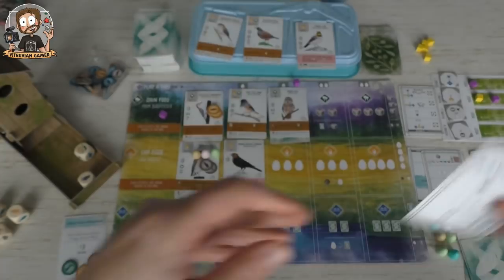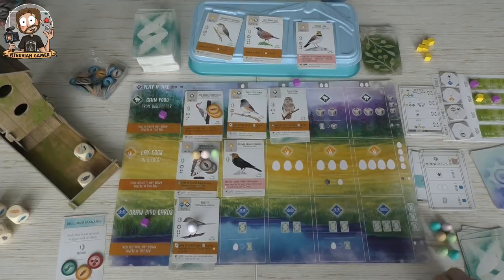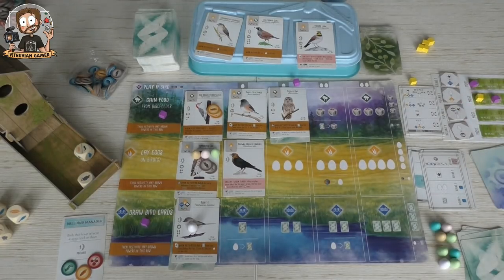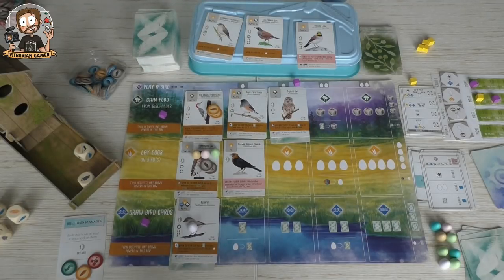The Automa in round three gets two eggs and a cube. He's already at eight eggs — that's eight points — and now he has three ground nest birds with eggs on them. I have two for now. If I do the lay egg action, I can still do some good stuff.